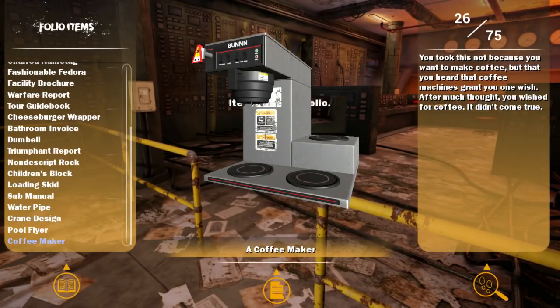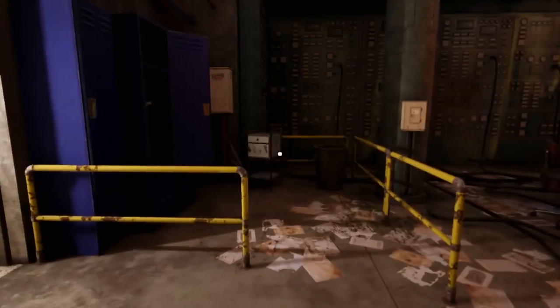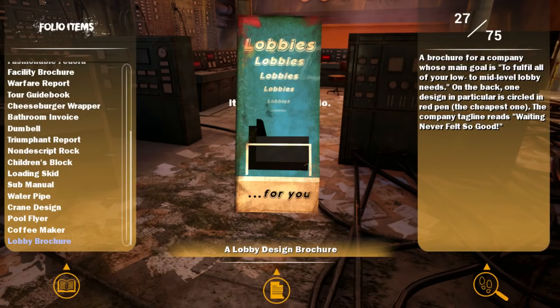The flyer for Paul's Pools and Pest Removal advertises big savings for orders within a 20-mile radius, along with a free extermination of one pest. The cheapest pool in the flyer has been circled several times in red pen. You need that coffee maker — not because you want to make coffee, but because you heard that the coffee machine grants you one wish. A wish for a good morning. After much deliberation, you wish for coffee. It didn't come true.